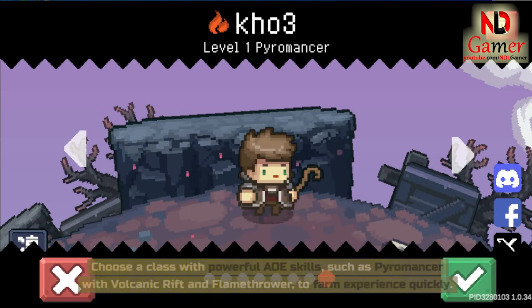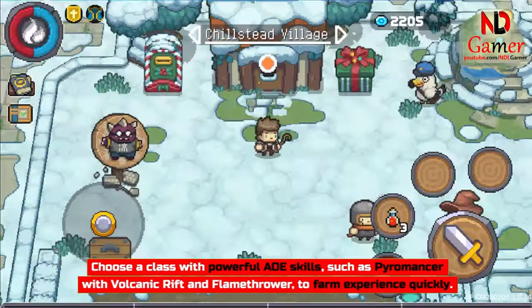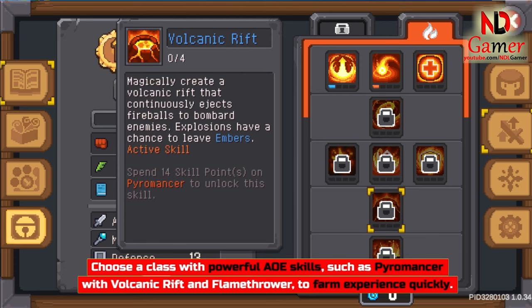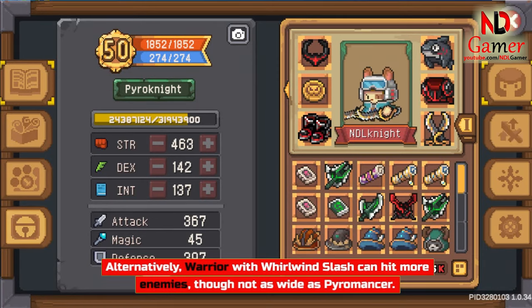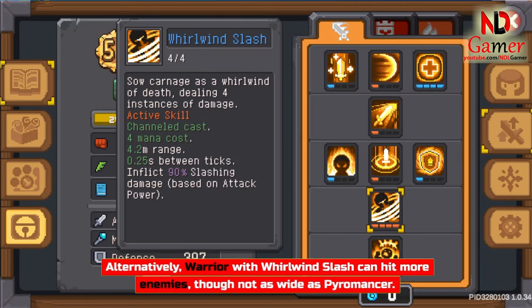Class Selection. Choose a class with powerful AoE skills, such as Pyromancer with Volcanic Rift and Flamethrower, to farm experience quickly. Alternatively, Warrior with Whirlwind Slash can hit more enemies, though not as wide as Pyromancer.